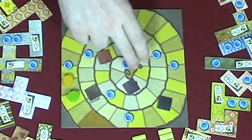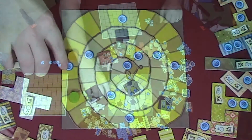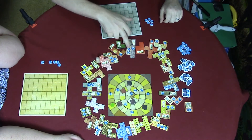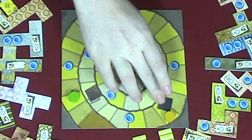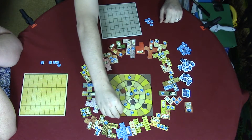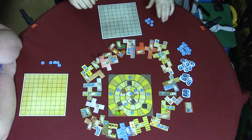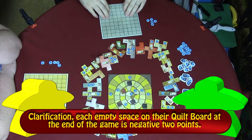When both players get to the end space, the game is over. During the game, when we cross a space with a button, players will get paid for the amount of buttons on their quilt board — depending on how many tiles they have with buttons on them. When a player passes one of the leather patch tiles, you have to place that immediately on your board. They are the only way to get a single square. Whoever has the most points — buttons minus empty spaces on their quilt board — wins.